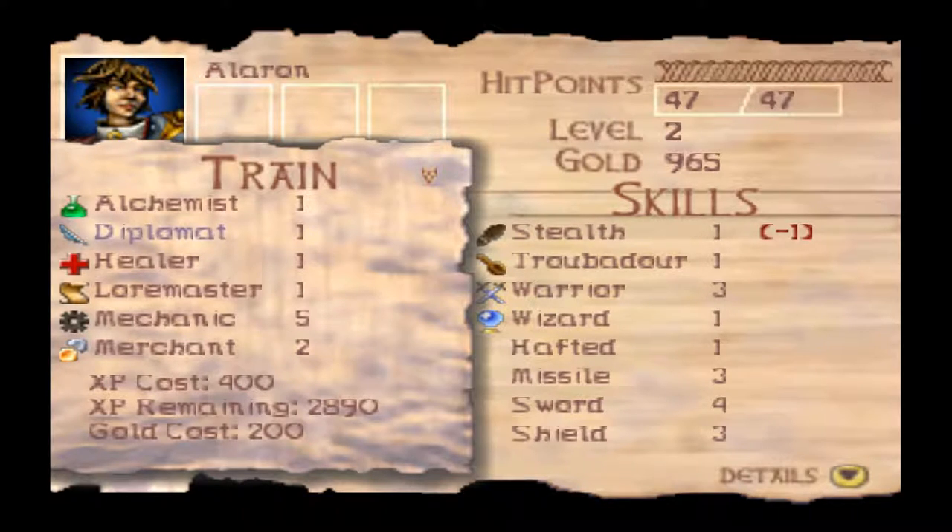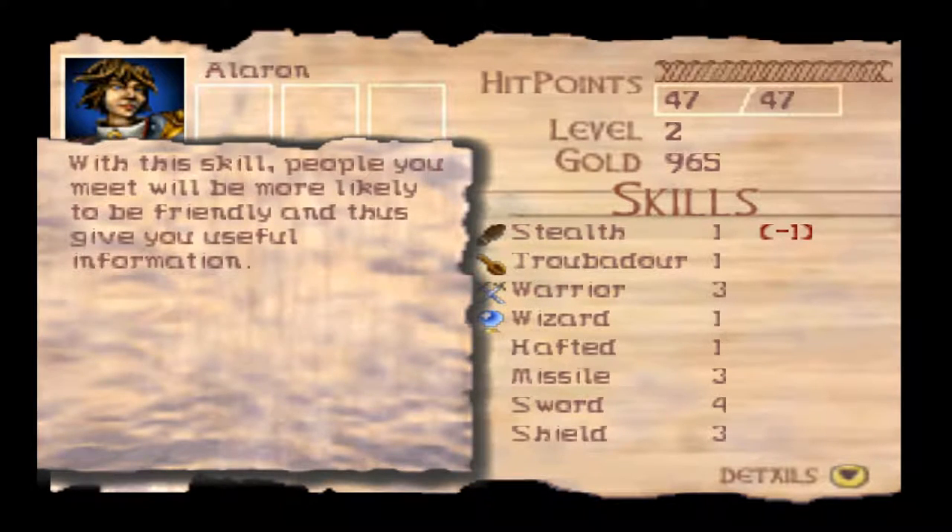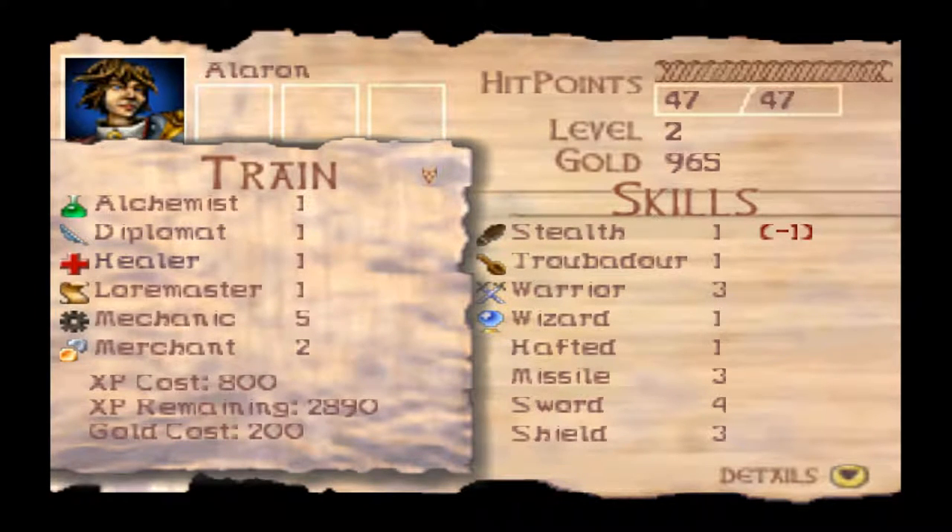Diplomat is a skill that allows those random no-name peasants we've been talking to to be more likely to give us useful information — they may talk to us about where to find potential treasure, or just be more friendly and accommodating every time we go into town. It's pretty useless overall; if you know the game well enough, you don't need it. But people will be more friendly and thus give you more useful information. Healer.